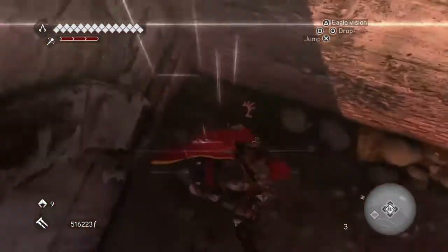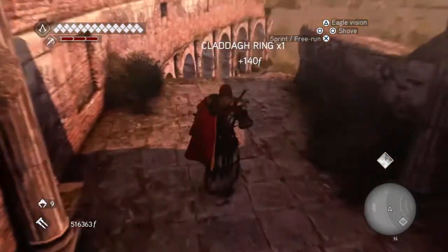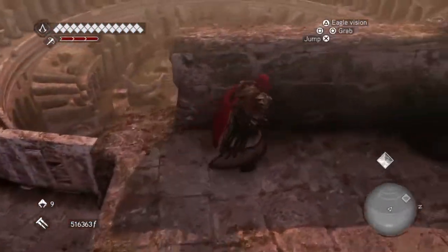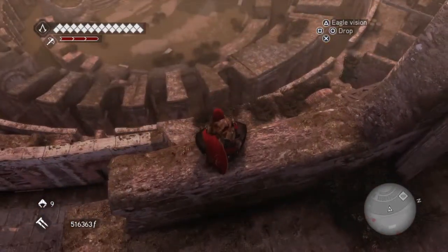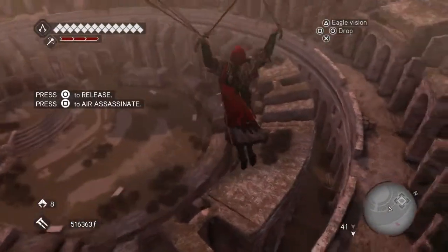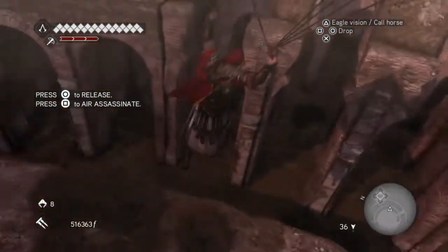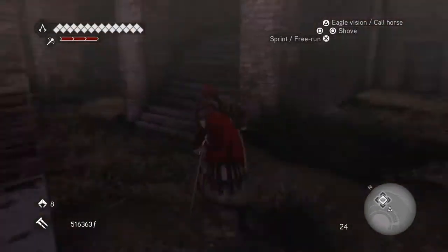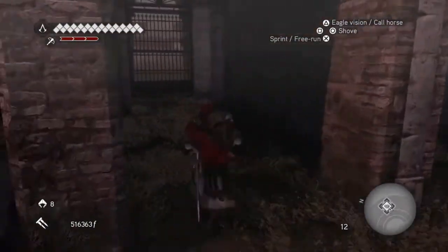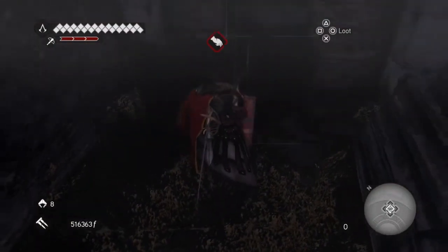Drop down here and then just drop down again — there is the treasure. By far the easiest way to get the next treasure is to just jump off of here and parachute down as far as you can right to the bottom. Then if you look to one of these alcoves you'll find one with a pillar on the floor — that's where you find the treasure.